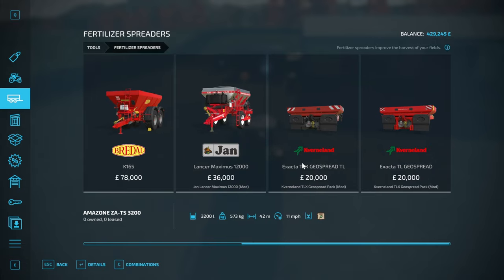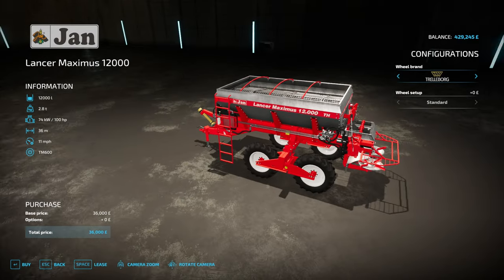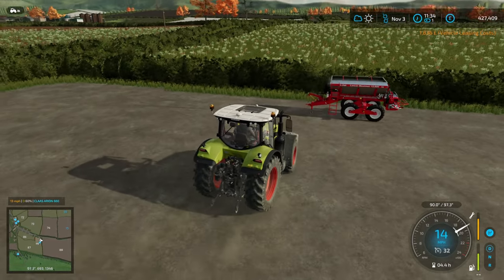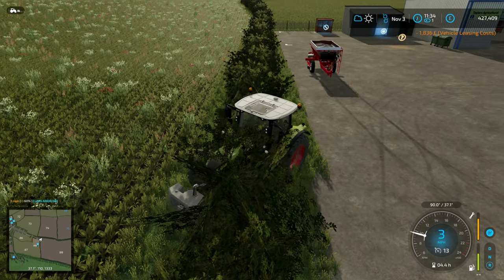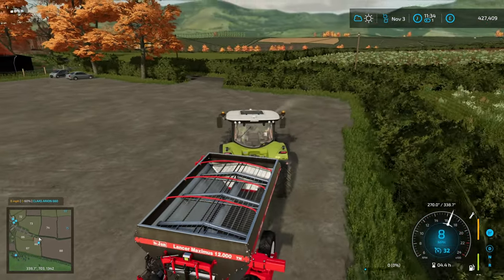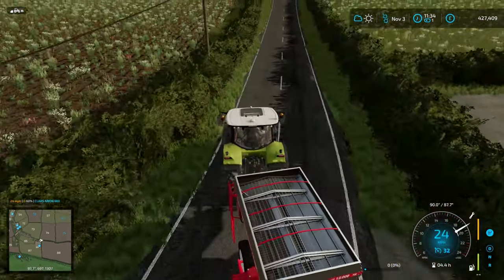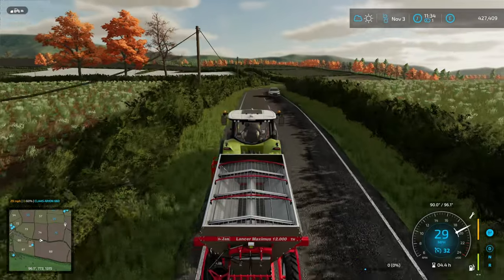So the lime spreader I'm looking at is the Yan Lancer Maximus. It holds 1200 litres, which is not a huge amount, but it uses a lot less lime. We're going to lease it because — yeah — what I just said about trying to repay loans. It uses some sort of optimized application technology to use about 1/30th of the amount of lime. I have no idea if that's a bug or intentional, but we're going to go with it today because it'll make it easier to relime our fields.